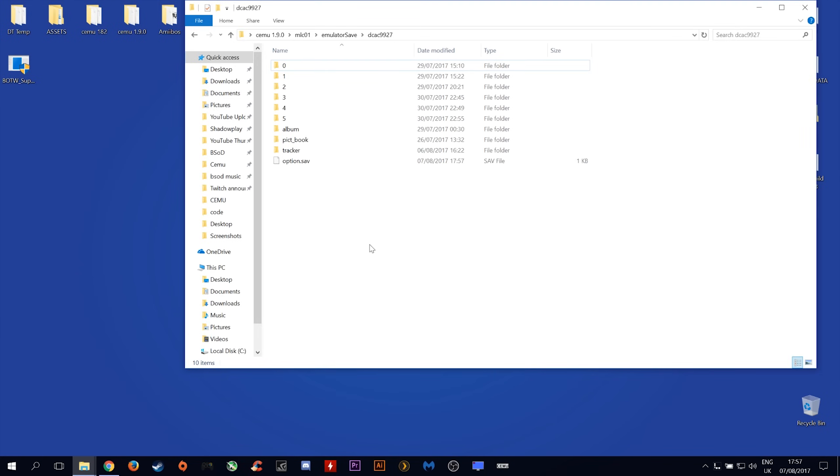Once we have this done, we need to come back into this folder and delete tracks 1, 2, 3, 4, and 5. I am only doing this to avoid confusion when we are editing our saves and loading them in the next stage.